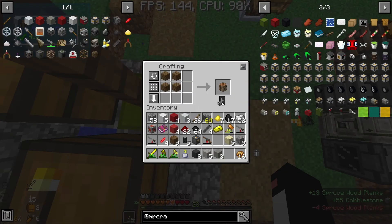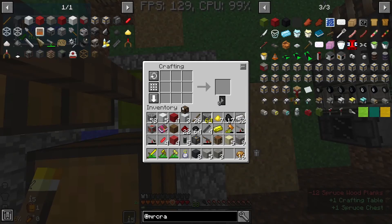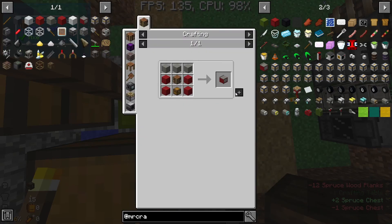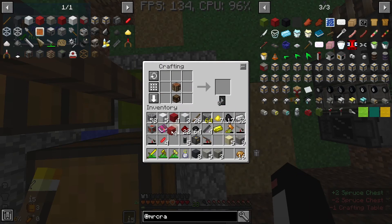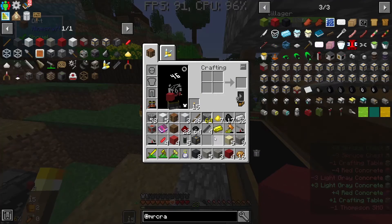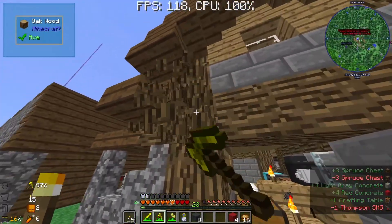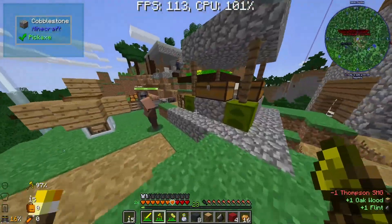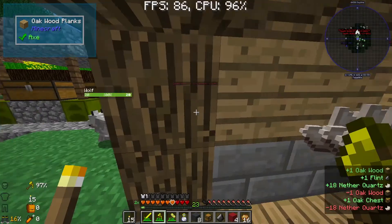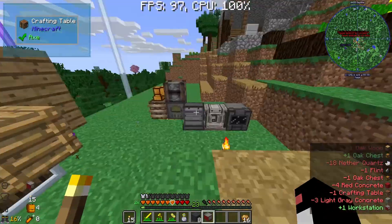The workstation needs a crafting table and it looks like it needs a chest. There goes all of our wood. It needs to be an oak chest - can I not put the thing in anyway? It has to be a normal chest. Why does everything have to be difficult? I need to find oakwood. This place is made out of oakwood - I can probably just grab this chest. Alright, workstation check.